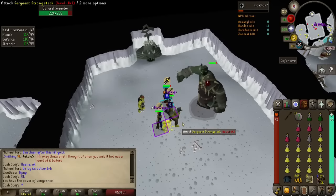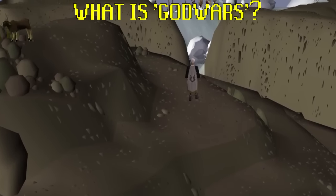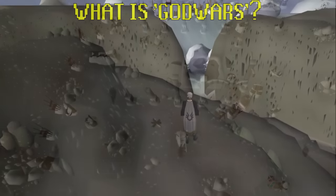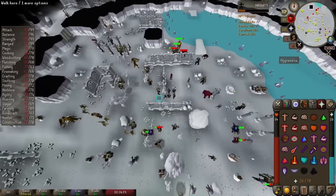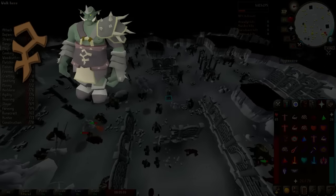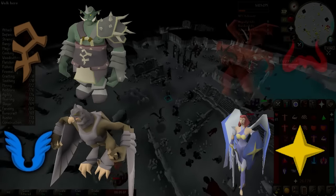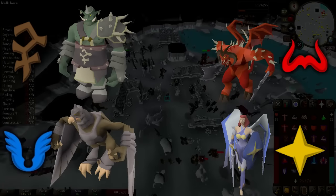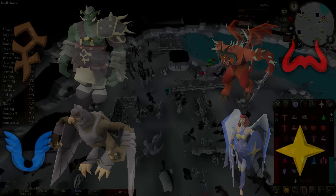Before we cover the specifics of Bandos, let's just get clued up on God Wars in general. What is the God Wars dungeon? Just north of Trollheim Mountain there's an icy cavern guarded by wolves. Inside is a giant four-way battle for dominance between the chosen avatars of four major RuneScape gods: the goblin big high war god Bandos, the god of the skies Armadyl, the good god Saradomin and the bad god Zamorak. The gods themselves aren't physically there, but they've sent super powerful avatars to represent them.